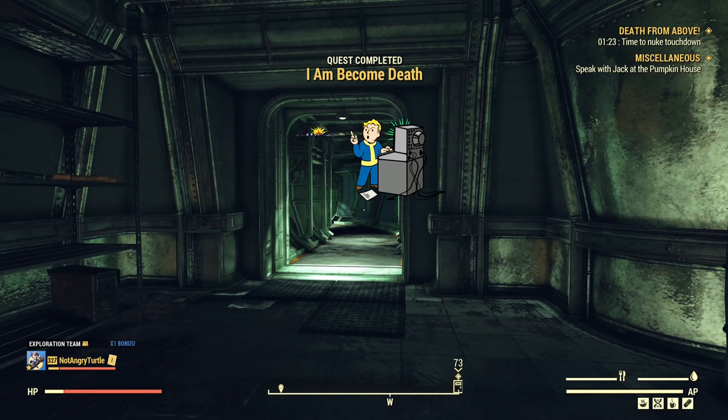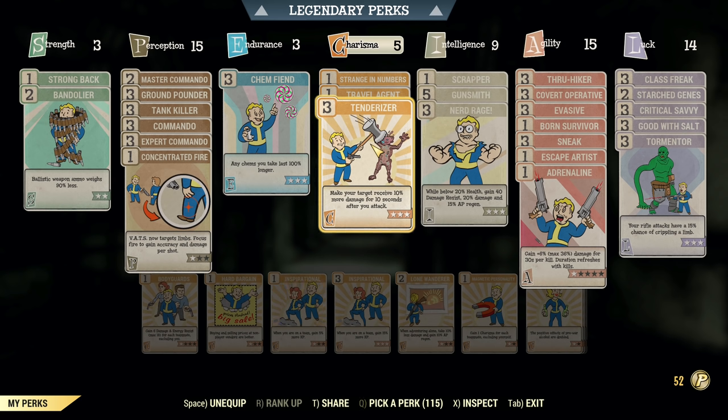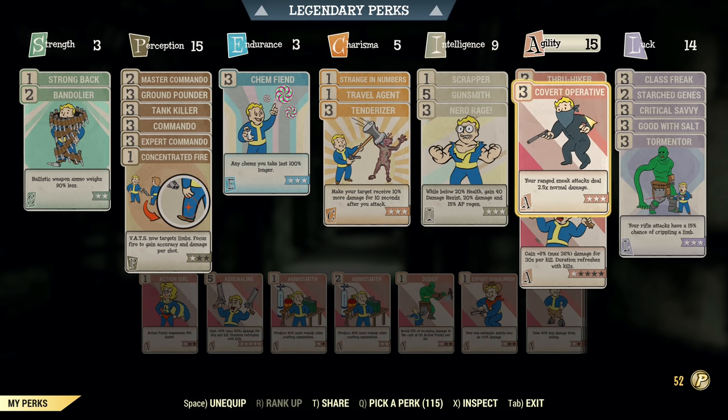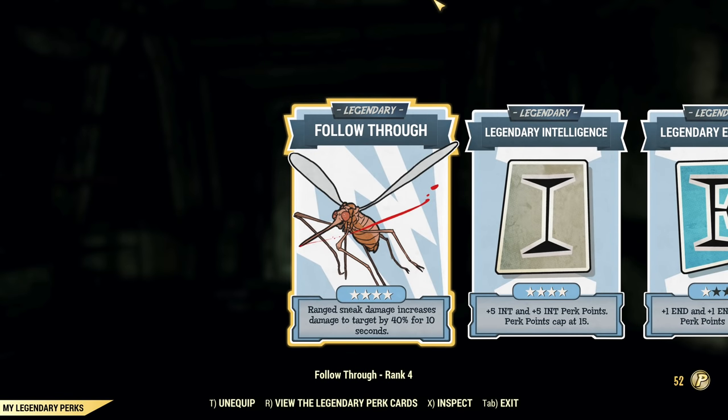Let me start with some important tips and tricks about the build itself. You don't need to have exactly the same build, although it's helpful to have a couple of key points like Ground Pounder, Tankkiller, and Tenderizer to get your damage up. Those are the most important, along with Sneak Perks to boost your damage and remain hidden. Under Luck, Tormentor is a key perk — we don't want the Colossus to move around in the mine, because he can glitch through the walls.